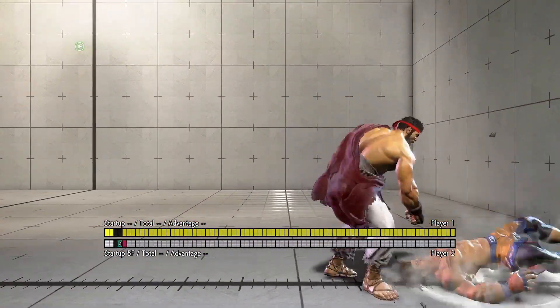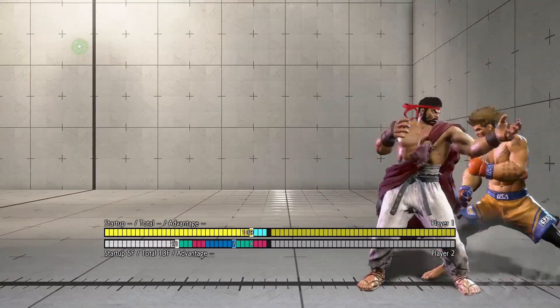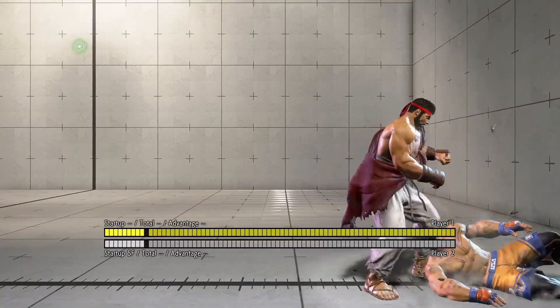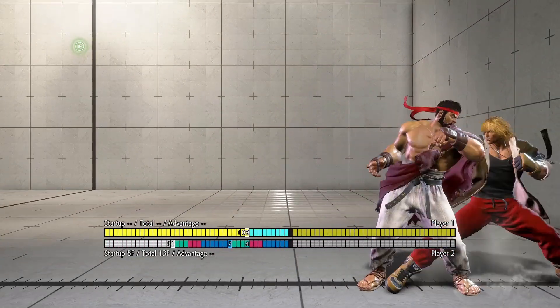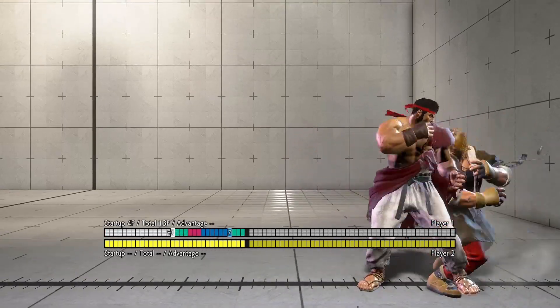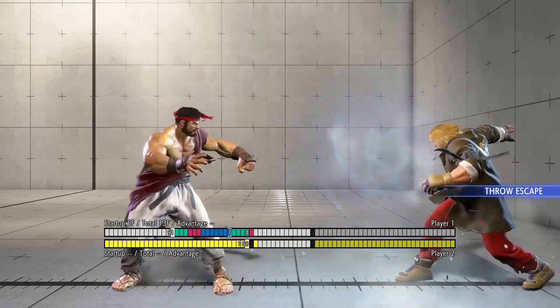If the opponent does do a backdash, then I recommend delay teching, because if they try to punish you, you will block it, and if they try to back throw, then you will tech it. So if you're the one on defense, I don't recommend backdashing against these characters because of these setups. I recommend forward jumping or delay teching on wake up instead.